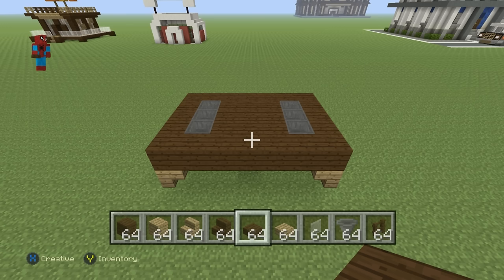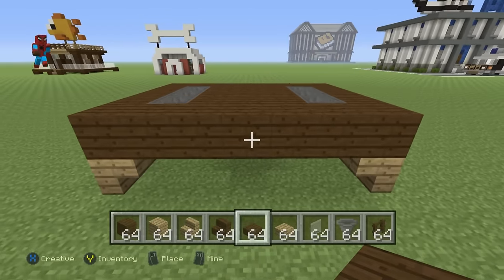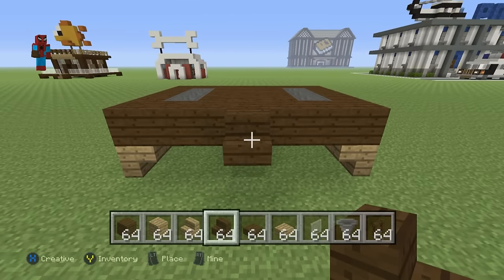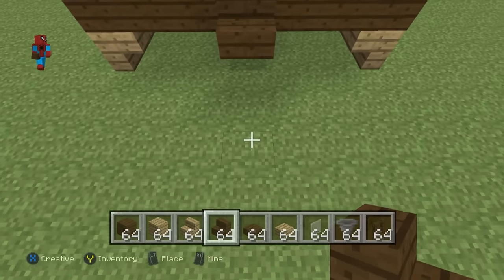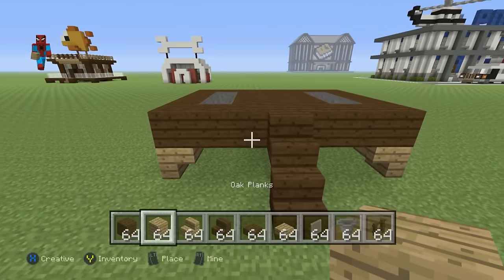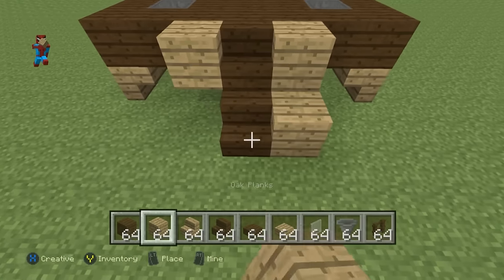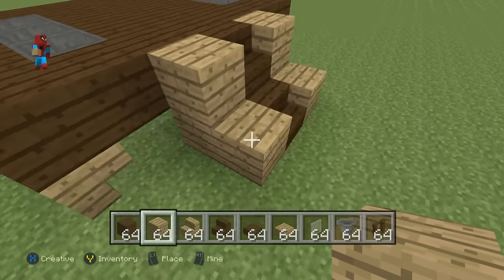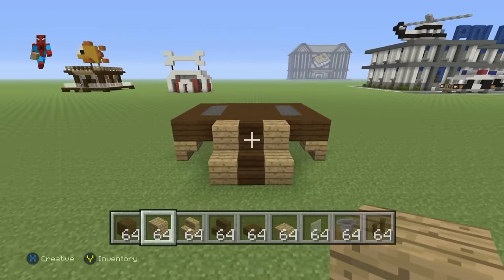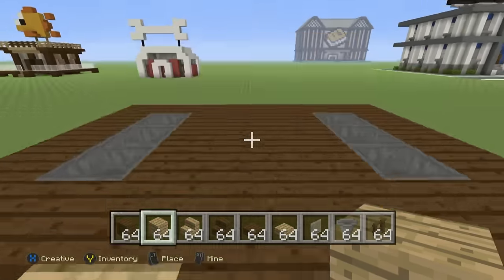Take the very center block at the front of the chicken coop, extend it forward with a dark oak wood stair, then connect that dark oak wood stair to the ground with a diagonal oak wood stair. Left and right of each one of those stairs, place oak wood planks, and place an additional oak wood plank behind the bottom oak wood plank. You can see we now have ladders going all the way up into our coop.